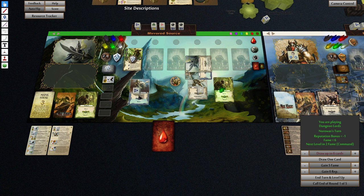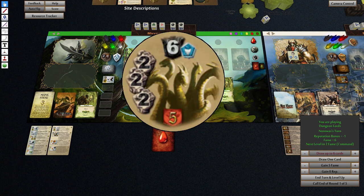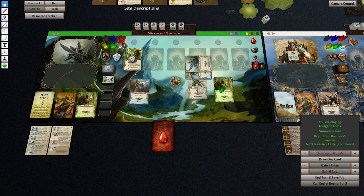Oh no — sorry, we've got the white crystal here. So that means we take two wounds. We've blocked two, that gets rid of one of the attacks; we've got another two so we get another two wounds. And that's that.